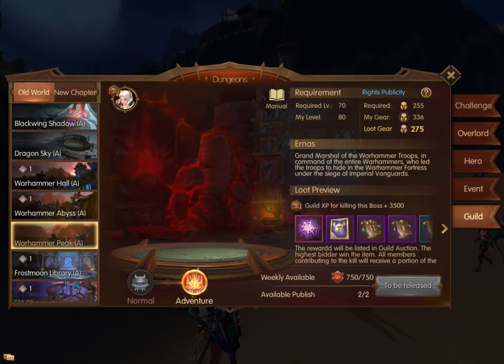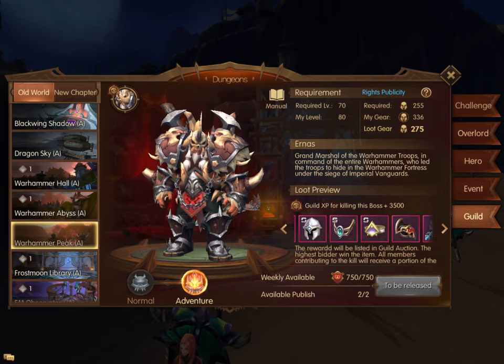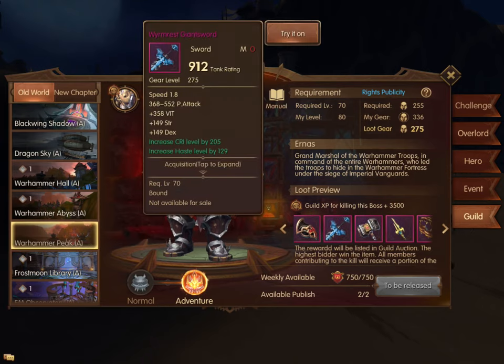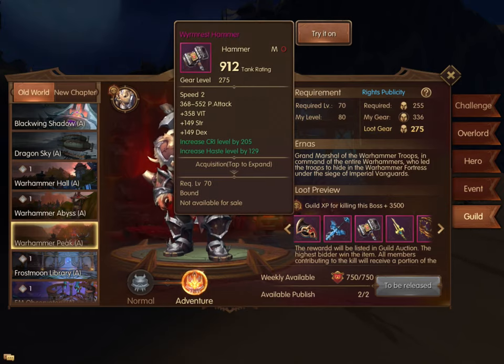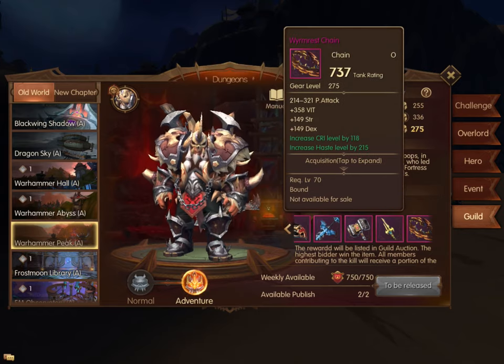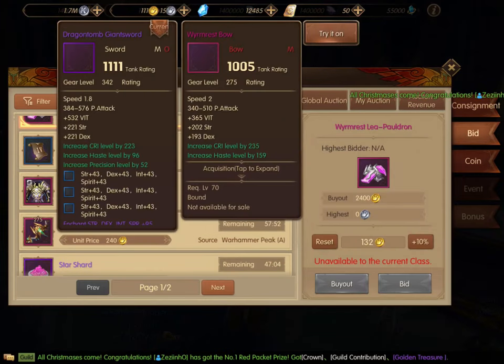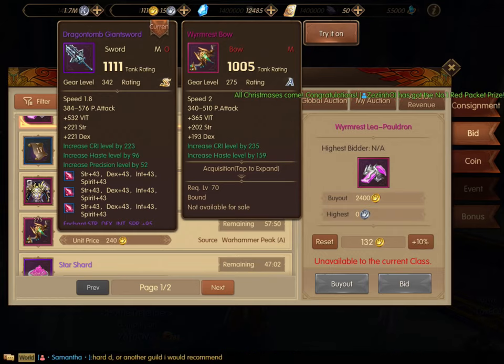Right now the best weapons drop in Warhammer Peak Adventure. If your guild is running Warhammer Peak Adventure, definitely bid on the weapons or offhand weapons that drop. These include Worm Rest swords, giant swords, daggers, and similar items. These can be found under the guild auction when you run your dungeons, so go ahead and check there for these drops.